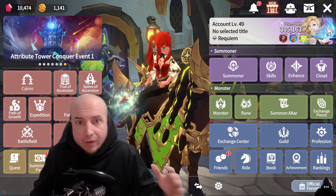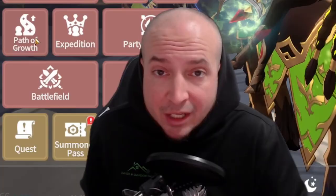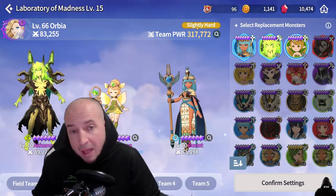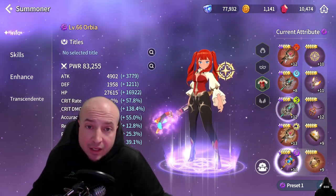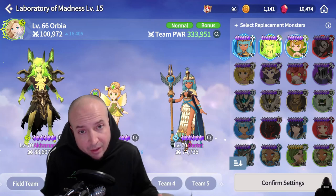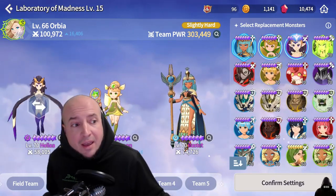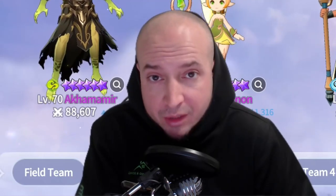Last but not least — I talk about this in raids and a lot of other content — to get your power level over that power level cap, make sure to look at element advantage. This isn't permanent power level, but it might help you get over the cap so you don't have a penalty or you get a bonus. As you can see, I don't have a penalty but I also don't have a bonus. However, if you change your summoner's element to the element advantage, now I have a bonus. I always try to base my team comps by looking at the dungeon, seeing what element it is, using the element of the summoner that's stronger against it, and then making a team comp around that. This also goes for the monsters — I take out Hellion and put in a wind unit and I get that element advantage bonus. Element advantage gives you about a 16% power level bonus on that monster or summoner.